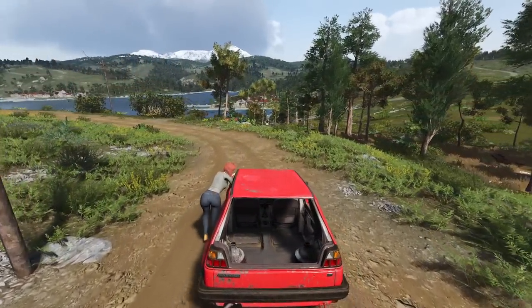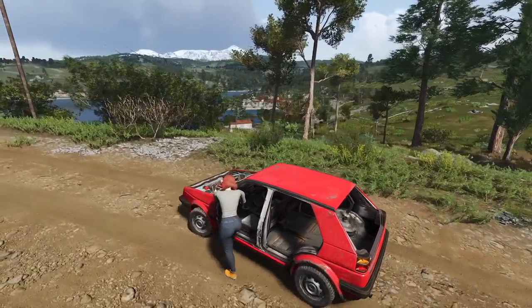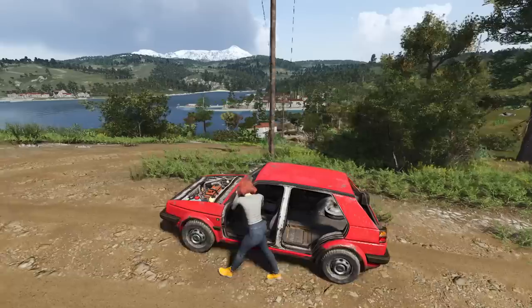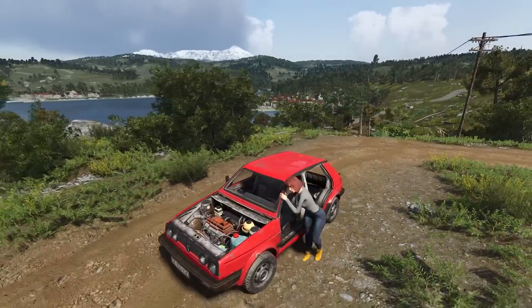If the car does not work at all — let's say it doesn't have gas or it doesn't have an engine — we can now push it to a gas station, to our base, or to a safe zone in order to repair it. But if we are lucky, we can just drive it out of there. For example, today I found the car pretty close to the safe zone.